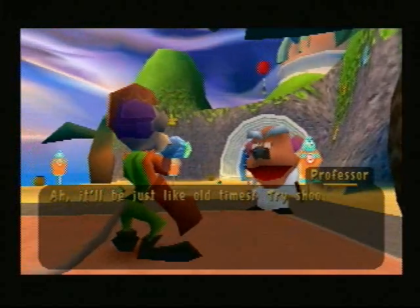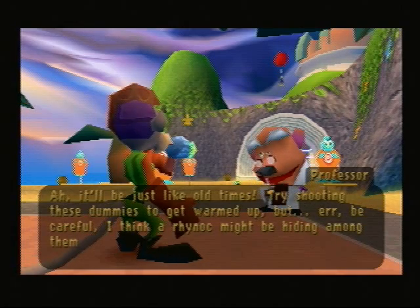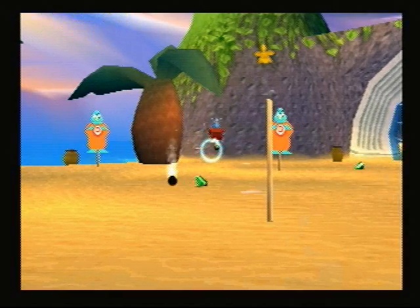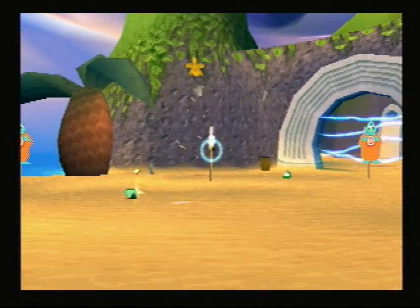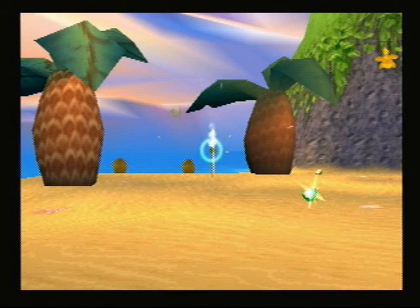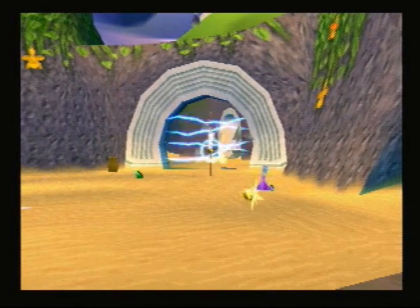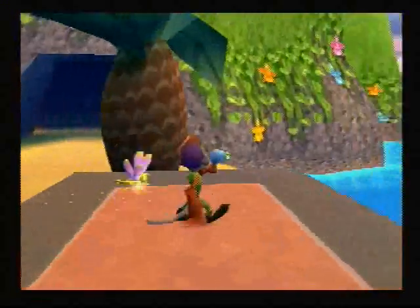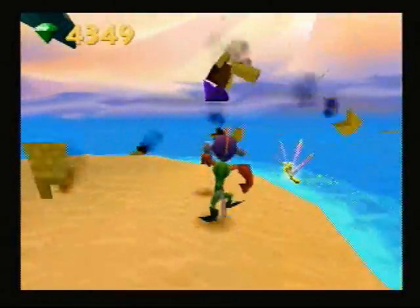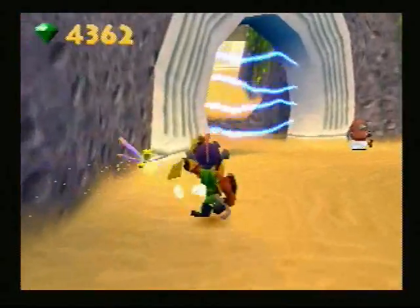It'll be just like old times. Try shooting these dummies to get warmed up, but be careful — I think a Rhinox might be hiding among them. Check out that pesky Rhinox. Now I'll shoot all the things — the dummies. There are circles to shoot. I use triangle for sniper mode. He'll tell you about that later, but I'll go ahead and use it now. The trees don't do anything when you shoot them, they just shake, but we'll blow them up later.